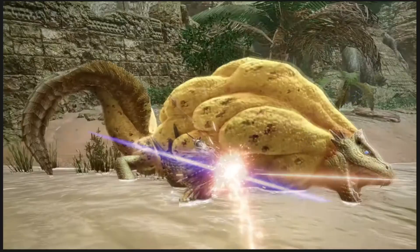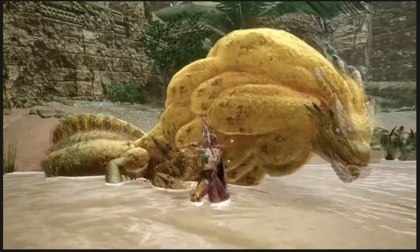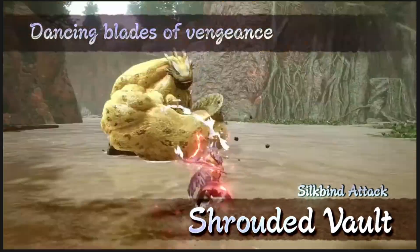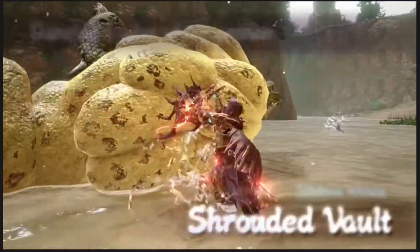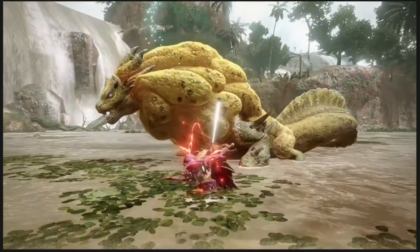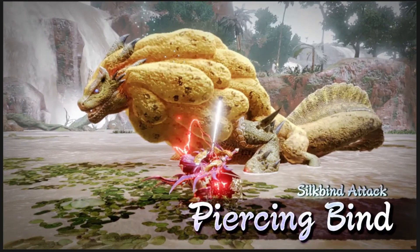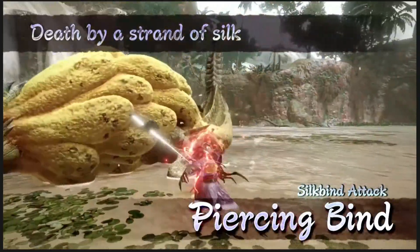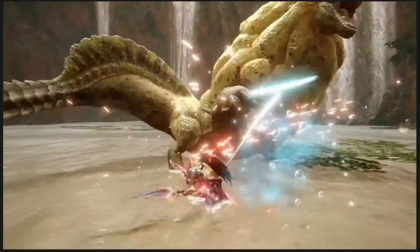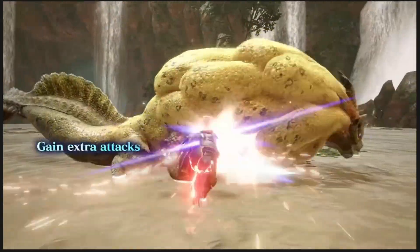Both of these seem to add a lot of agility to the dual blades, which is awesome to see. I'm specifically excited for the Shrouded Vault, which is very similar to the adept hunter art where you do a spinning forward dive to dodge a move. In this game it looks like it functions similarly, though I don't think it's purely a dodge — the silk bind attack name suggests it is an attack as well.